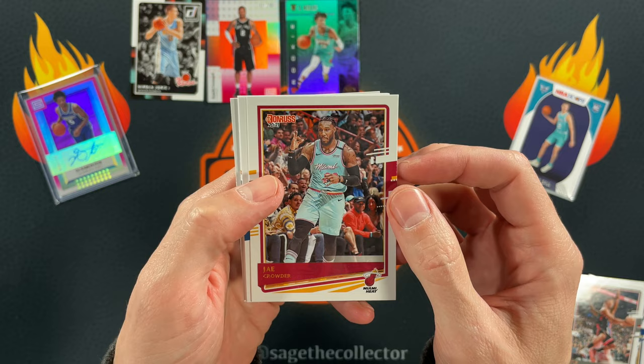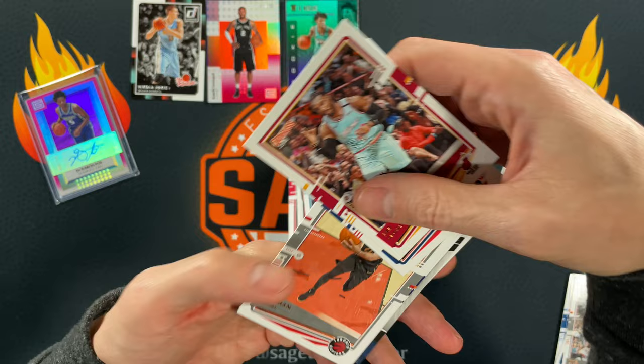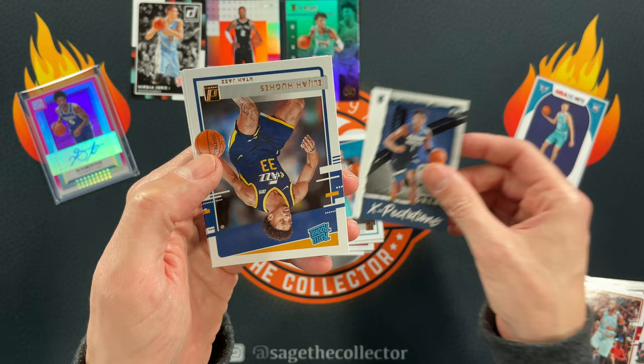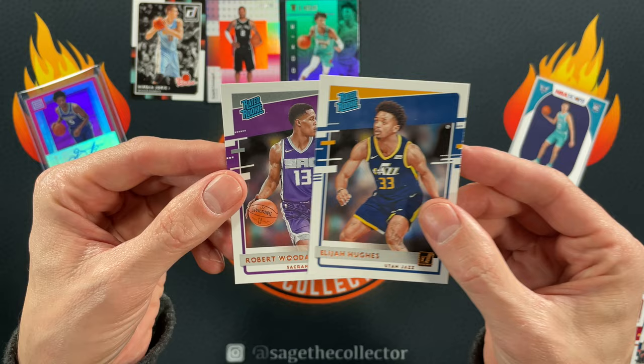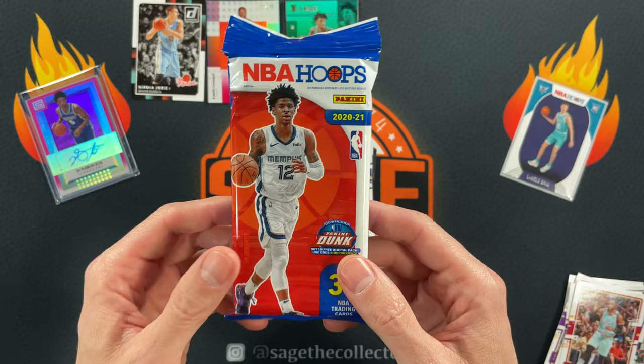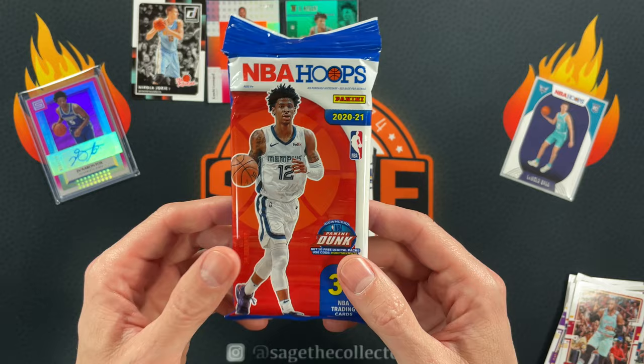One more pack of Donruss — can we pull a Haliburton or Patrick Williams? Norman Powell, Kelly Oubre, Dwight Howard, and another Ant-Man — sweet, I'll take it! Elijah Hughes, Robert Woodard II. I can't remember — I think Tyrese Haliburton comes after Patrick Williams in the Celtics picks, but anyway, we got a fat pack of NBA Hoops from this year.